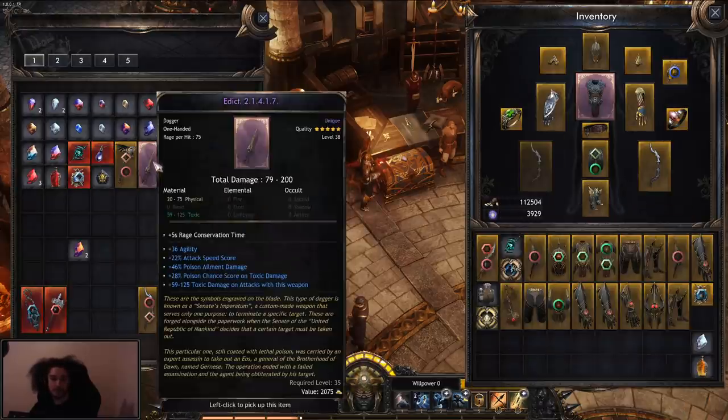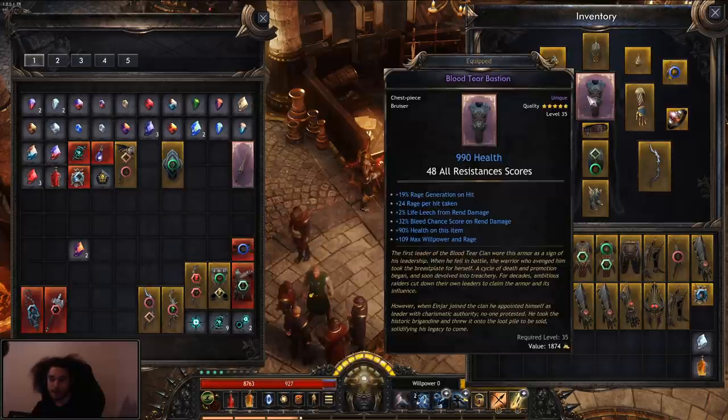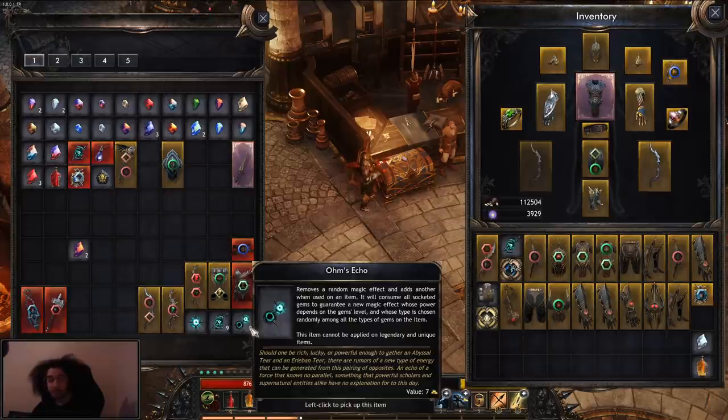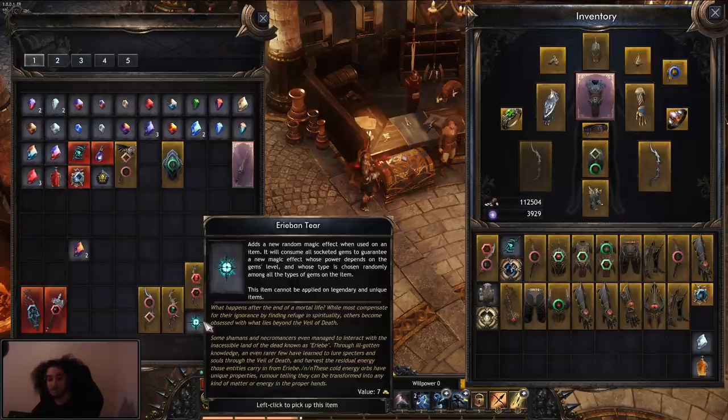There are also unique items in this game. As an example: this is actually what gave me the idea to go poison. I respecced melee, got one-shot by everything, and said okay, I'm not going melee right now. This is currently what I've got on me — I've got a blood-tier bastion, which is super nice. It basically is full rage generation and gives a ton of HP, which helped immensely through leveling. You also have the ability to craft — I have not done this yet, but there is some type of crafting system in here, which is pretty cool. It looks like Wilson has gotten set up for quite a decent foundation and I'm pretty excited to see where they go from this.